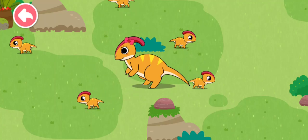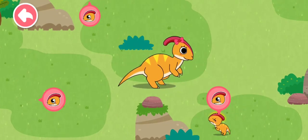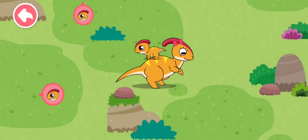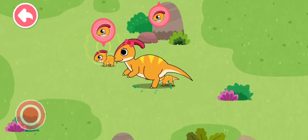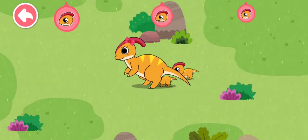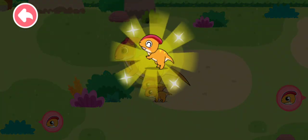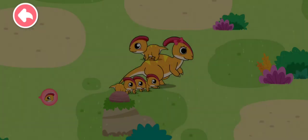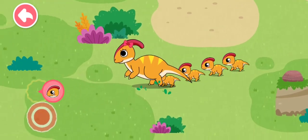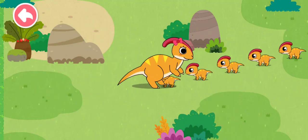So mommy Parasaurolophus can find it. You're right, let's check it out. Mommy can find the baby! The mischievous baby Parasaurolophus will get lost. Drag mommy Parasaurolophus to find its babies. That's the sound made by baby Parasaurolophus. Two babies found! You are great — try to find the rest of them. Last one. Find the last baby. There! Yay! Excellent! You found all the baby Parasaurolophus. Thank you!